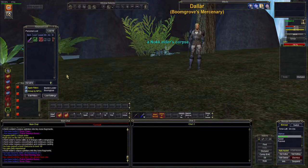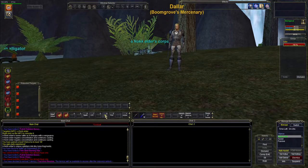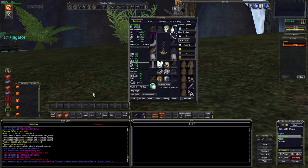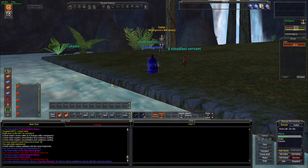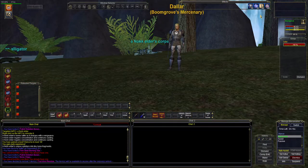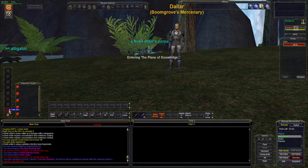There we go guys! We are level 18! So now we're at 961 mana pool, 743 hit points, intelligence still 224. Let's go get our spells. We don't have to worry about losing our experience bonus because it won't fade while we're up here in Plane of Knowledge.